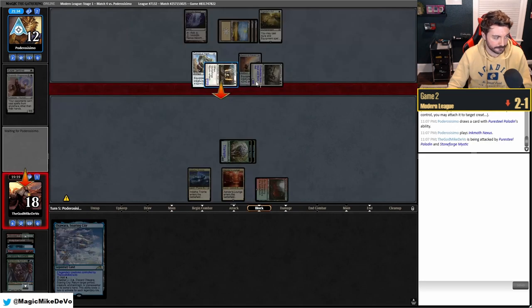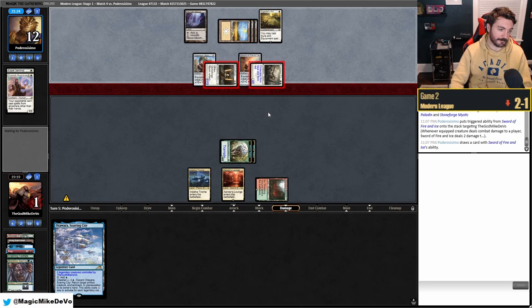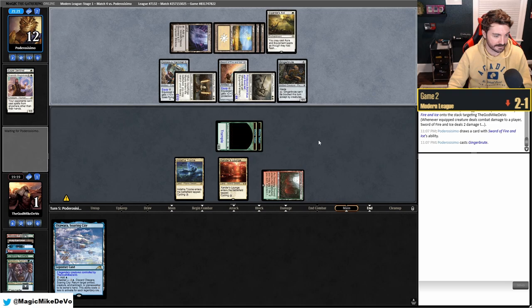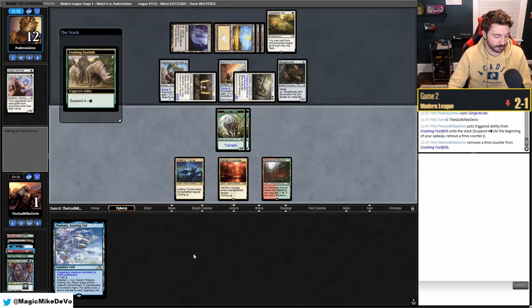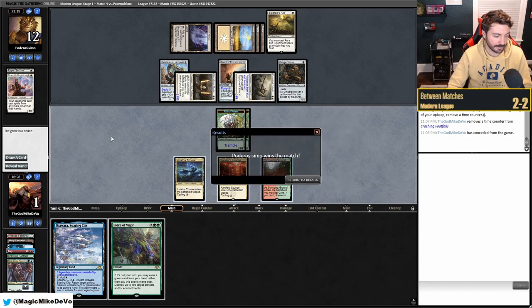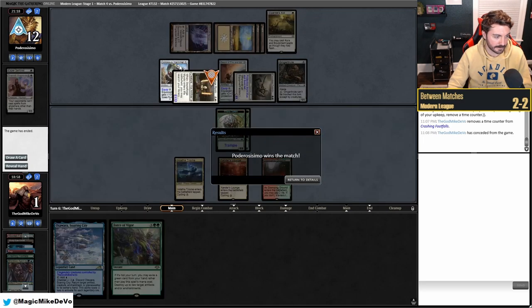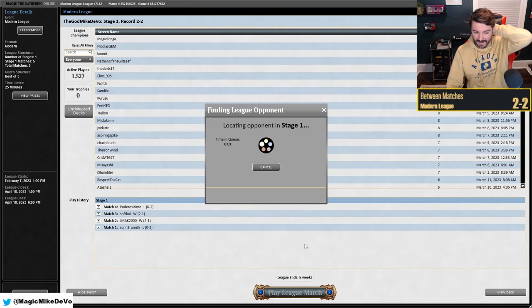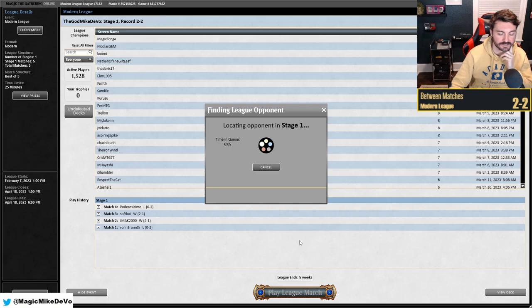It sucks we had the mull to four against Hammer. We have a decent sideboard against them at least. We draw Force of Negation — one turn too late. We can still play it and Force the Hammer. We play Atarka's Command trying to Force the equipment, but then we'd still lose to the Gingerbread creature. Should have played it out more carefully. We lose game two.